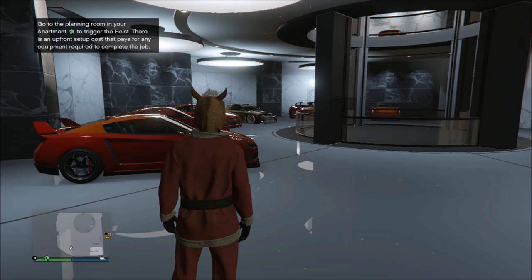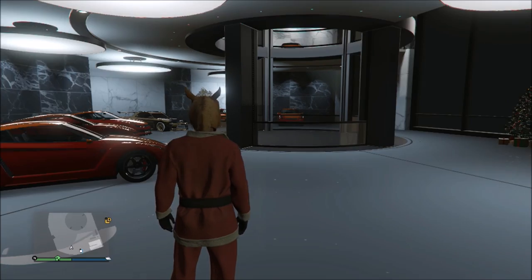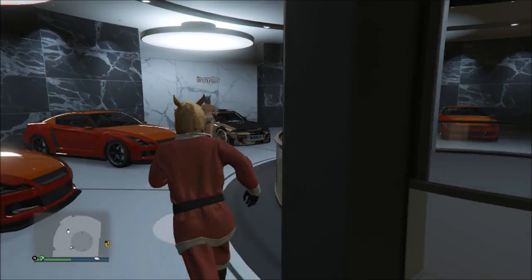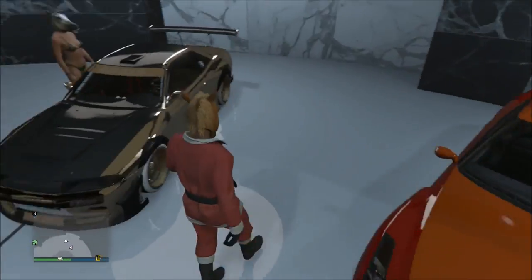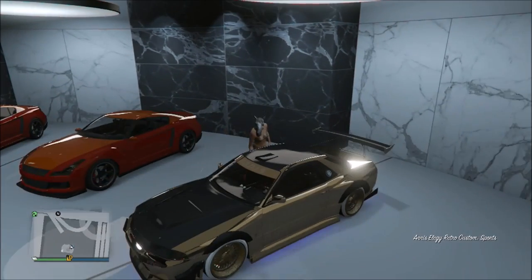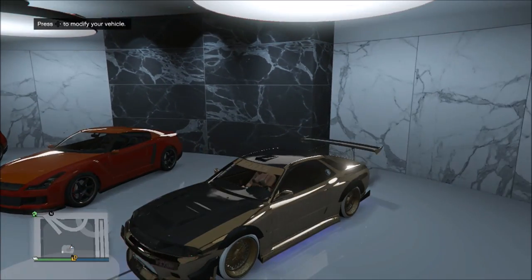Now once all of your LLGs are set up exactly like this, invite your friend into your Invite Only Session — make sure you do have a friend to help you — and invite him inside your office garage. Both of you are going to get inside the LLG retro, and once both of you are inside, drive out.